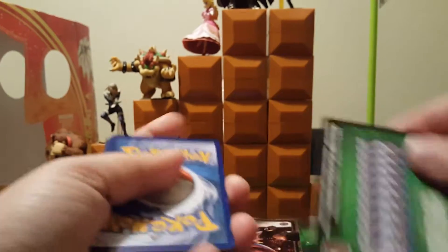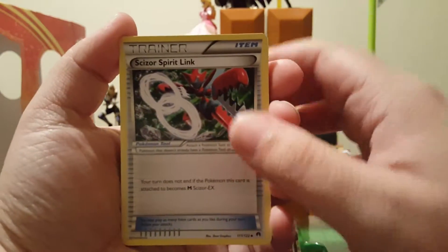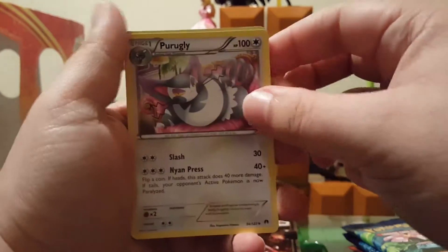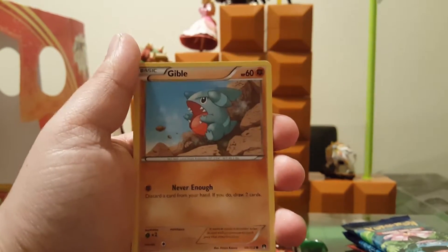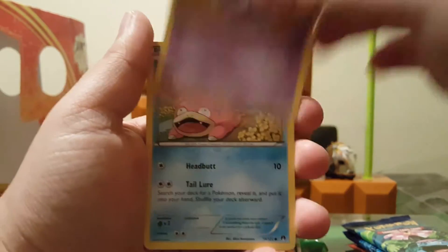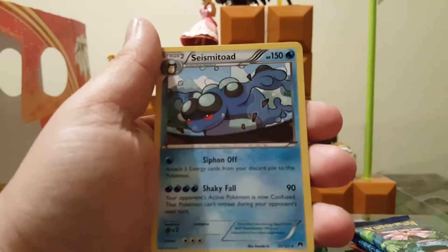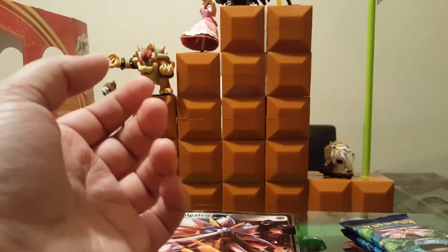Let's start with Breakpoint. Got a little Psyduck there. Scizor Spirit Link, Purugly, Purugly, Slowbro, Psyduck, Gible, Skorupi, another Sliggoo, Glameow. I got a Purugly, a Growlithe, and a Seismitoad. Not bad, put that on the side.